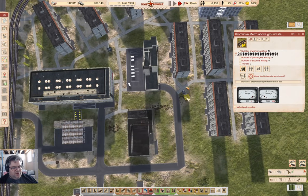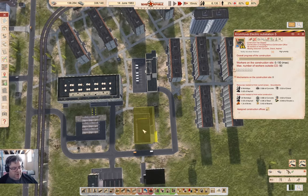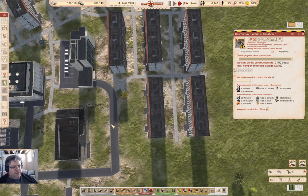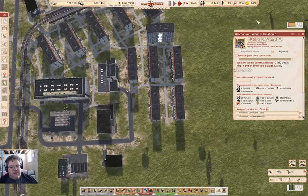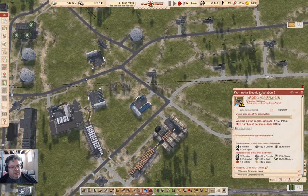Good, that's gonna get built and then I need to assign this right away. The wire's getting built. I need to assign it - yes, it has been assigned so that will get built.